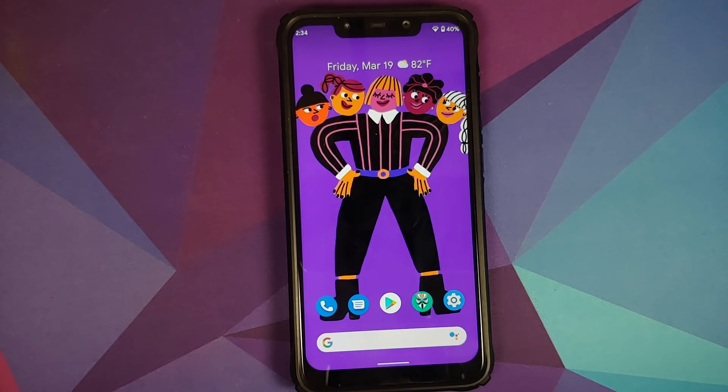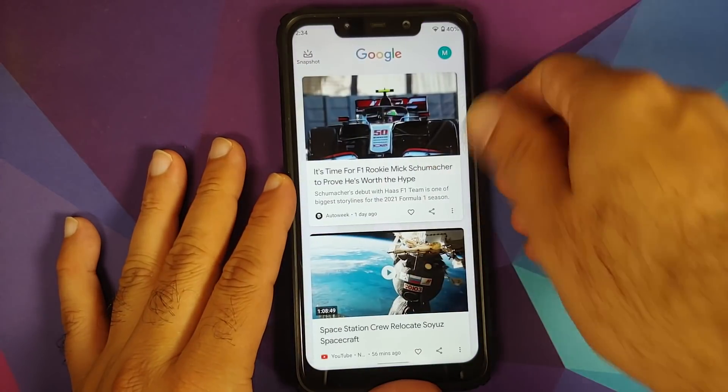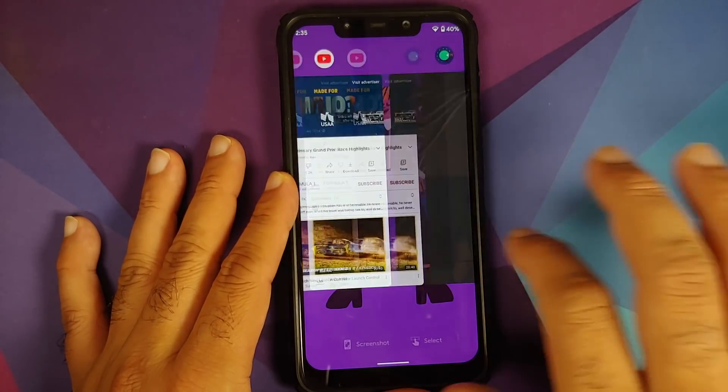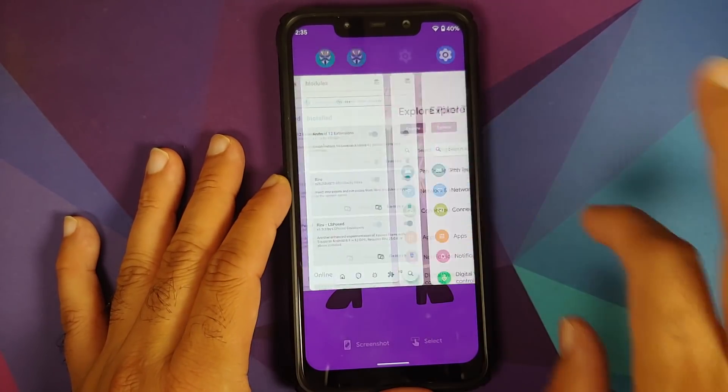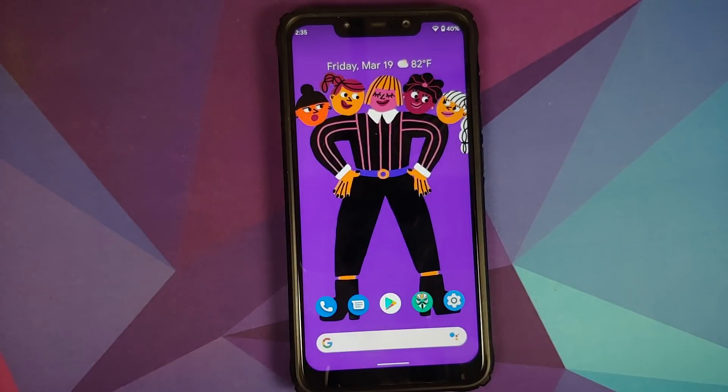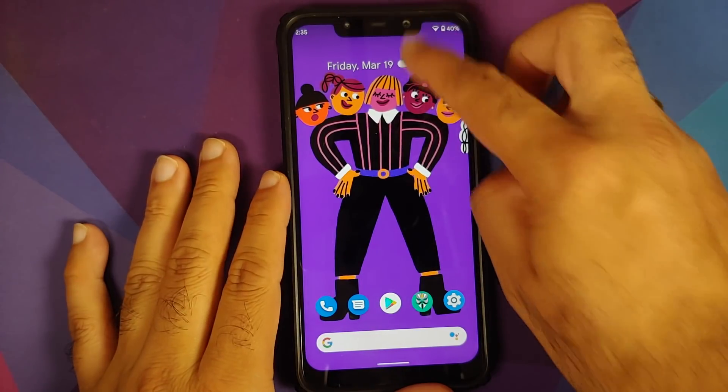So this is how the build comes out of the box. Pixel Launcher is there, and something very impressive is that it is pretty smooth — no jitters and no lags once you flash a few files. However, do note there are many random reboots.